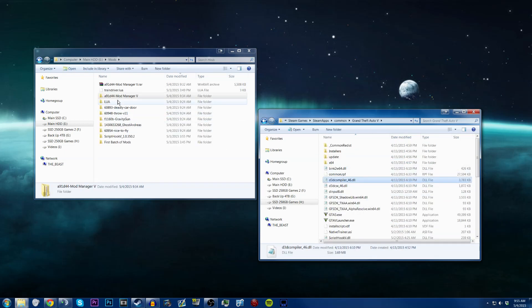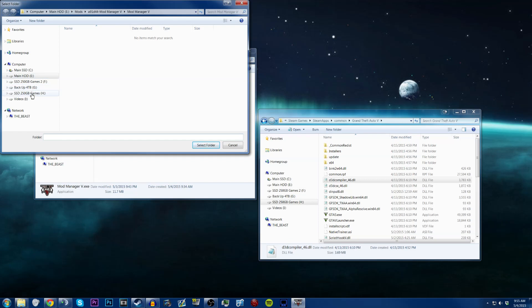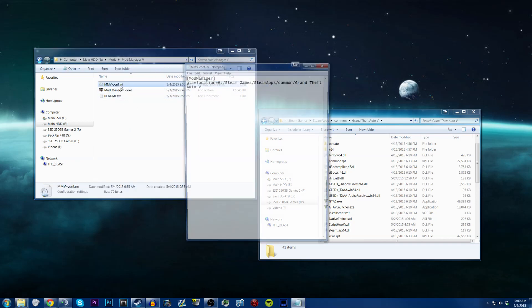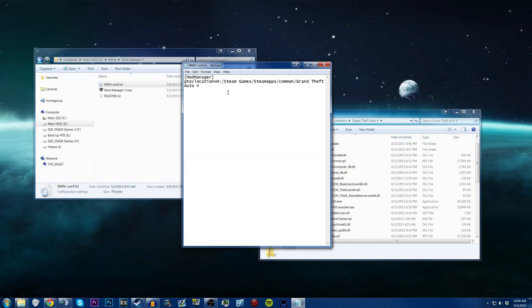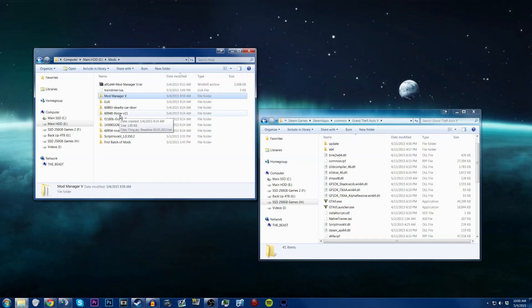Once we have the script hook in — that's basically what's necessary to run all other scripts — we're going to open up the mod manager. It's going to ask for your GTA 5 location, so go to your SSD, Steam/steamapps/common/GTA5, and hit select. You'll be brought to this menu. Once installed, it will create an .ini file — just leave it as is unless you change the game's location. This is going to make editing scripts into GTA 5 a lot easier.